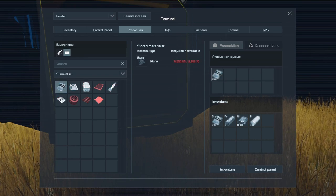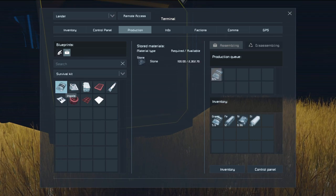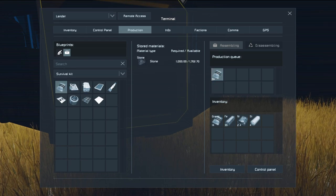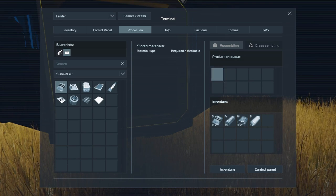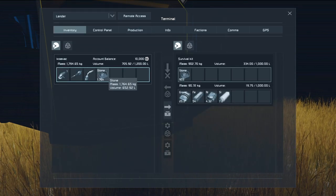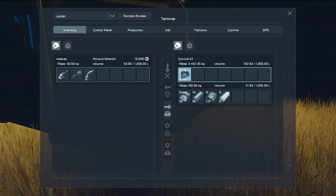Holding Shift and left click builds 100. Holding Control and left click will build 10. And if you hold Control and Shift together, it will build 1000. So as long as you have the rocks to put in there, it will keep building them.